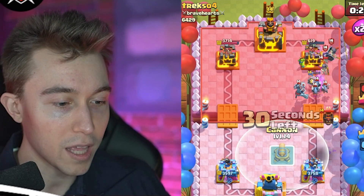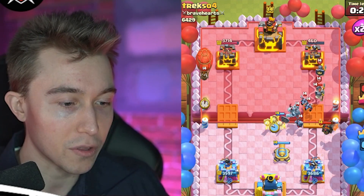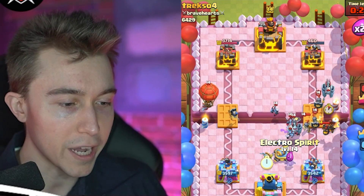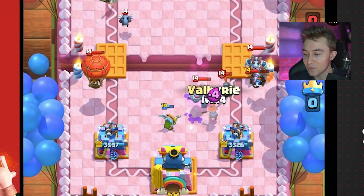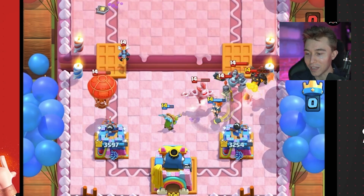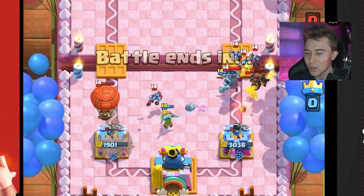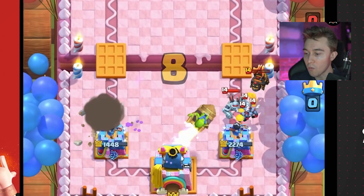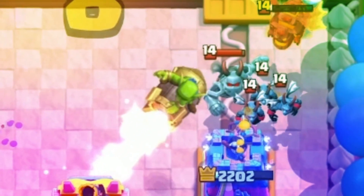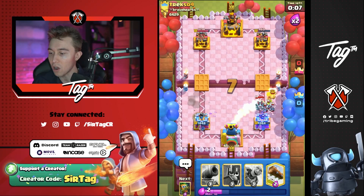I need to go in for a Cannon here and try to get guards down, then cycle back to another Cannon if possible. If I don't get the Valkyrie down I'm screwed — I don't know if I can kill the Balloon in time with the Dark Goblin locking on. This is looking decent but we need it a lot better than that. I'm going to Rocket — hopefully we can hit all the Pups.